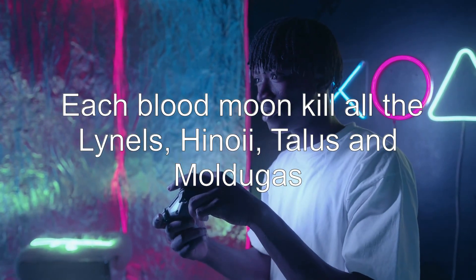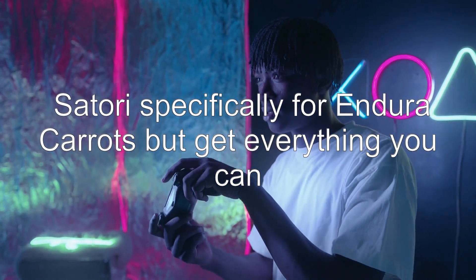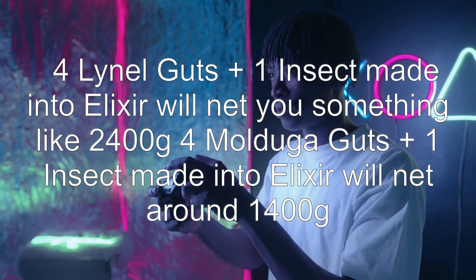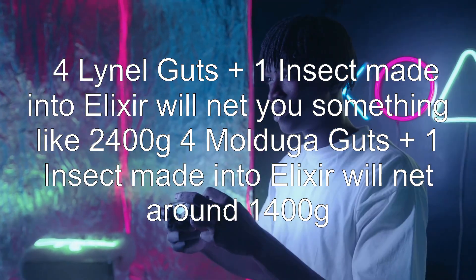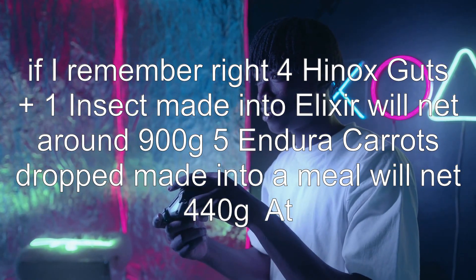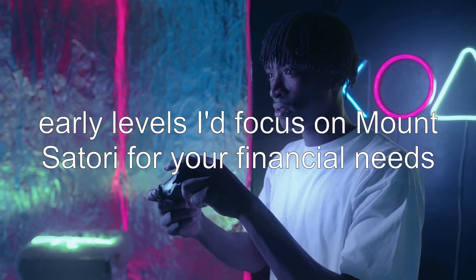Answer 4: Each blood moon, kill all the Lynels, Hinoxes, Talus, and Moldugas. Then farm Mt. Satori specifically for endura carrots, but get everything you can. For Talus, focus on the fire ones in Death Mountain — they're really easy to beat and drop higher-level gems. Four Lynel guts plus one insect made into an elixir will net you something like 2,400 rupees. Four Molduga guts plus one insect made into an elixir will net around 1,400 rupees. Five endura carrots made into a meal will net 440 rupees. At early levels, I'd focus on Mt. Satori for your financial needs.